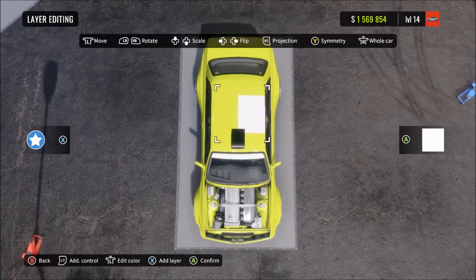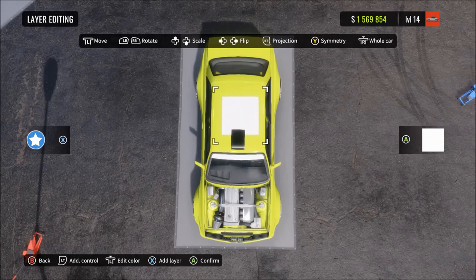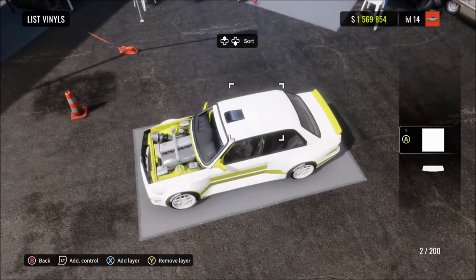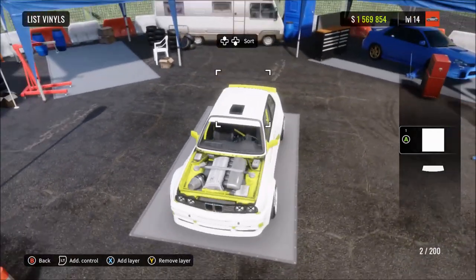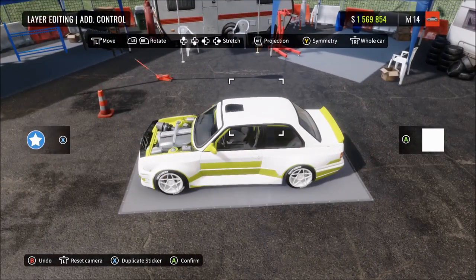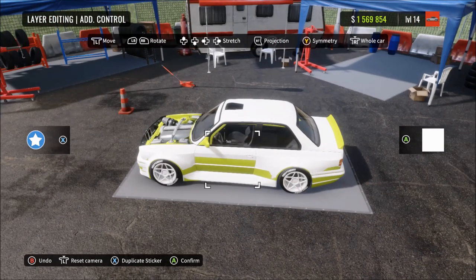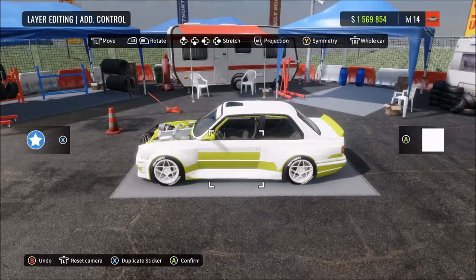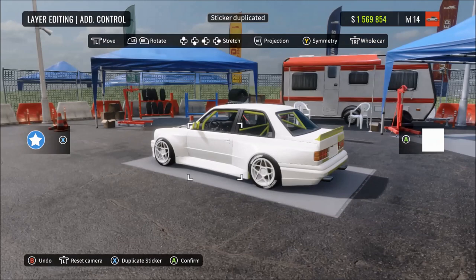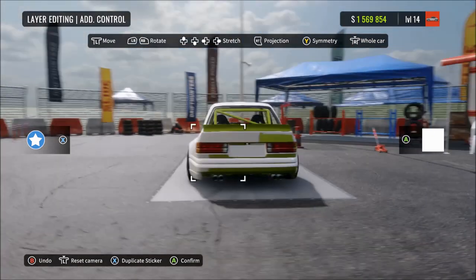Anyway, the way this trick works: you choose your main paint color which you want for the cage and the engine bay, and then let's say I want the actual color of the car to be white. What you want to do is go into your shapes, choose a big shape like a square, put it on the roof, and make it as big as you can so that it fills the whole car. Then press the projection button to make sure it's projected properly onto that side of the car. Once you've done that, copy or duplicate that vinyl and do the same thing for each side of the car. I've gone to the left side of the car, pressed the projection button, and copied it over.